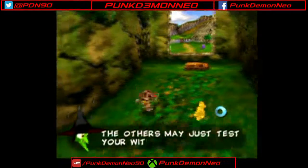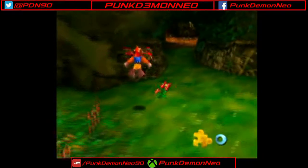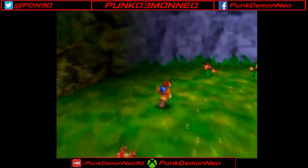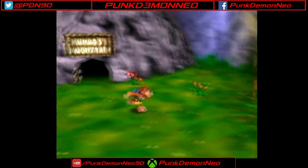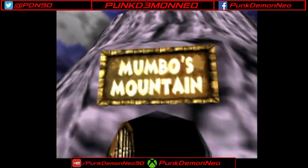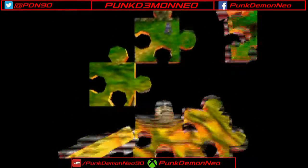More commentary from Gruntilda. Probably one of my favorite video game villains — she has a lot of charm and personality, which can be said pretty much for this whole game in general. But anyway, we've wasted enough time here. Let's go ahead and enter Mumbo's Mountain, the first true level of the game.